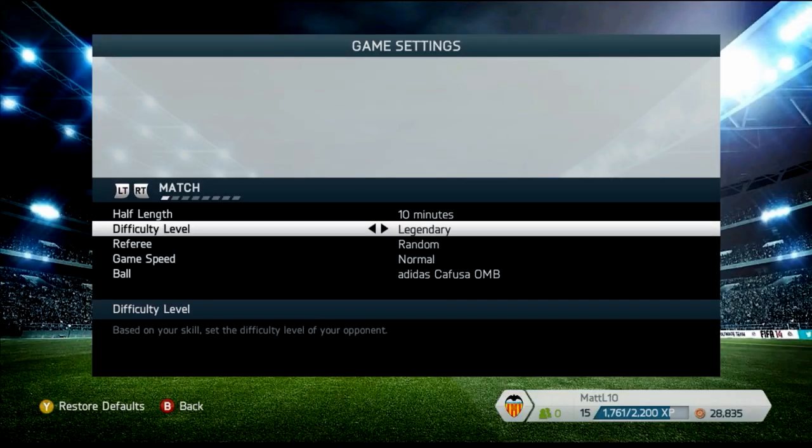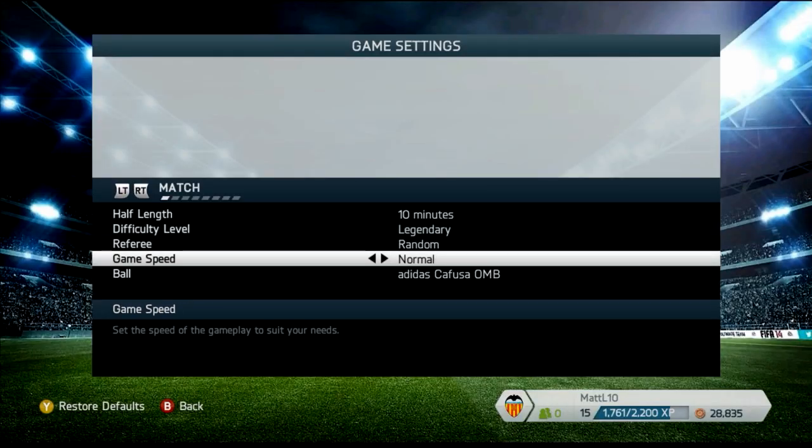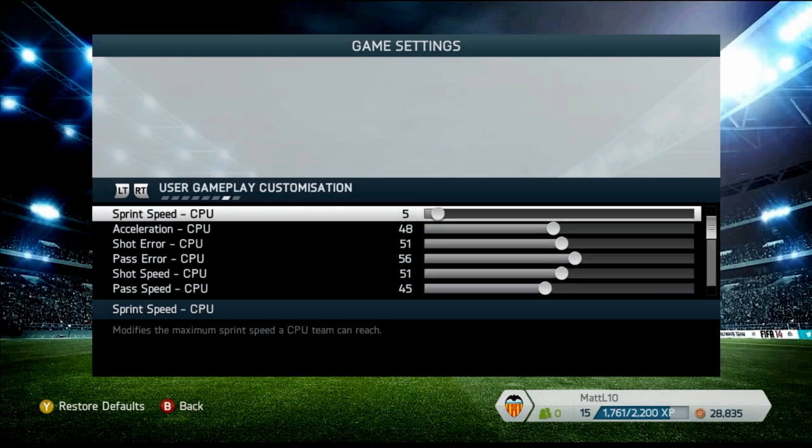I've redone my sliders — 10 minutes, legendary, game speed normal. I'm sorry about the last set; if I could remove it I would. I think it's going to get people to come to this set. This is where I'm going: sprint speed at 5, acceleration at 48, shot error 51, pass error 56, shot speed 51, pass speed 45.